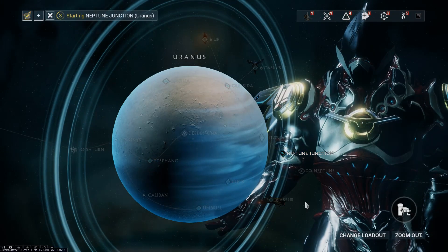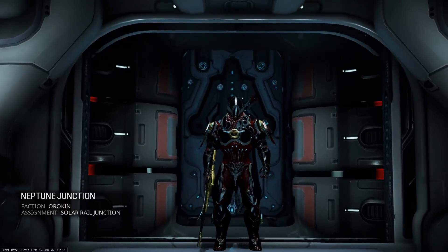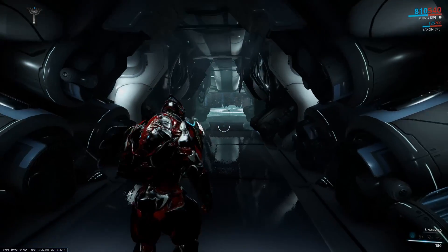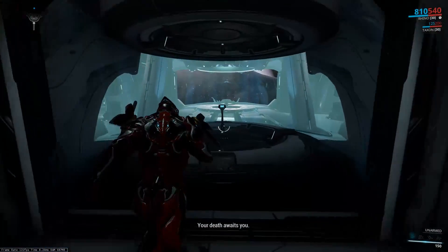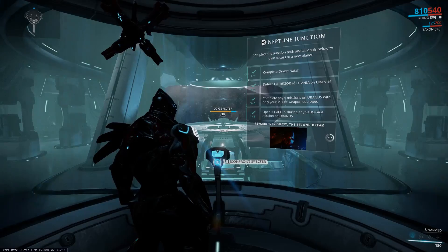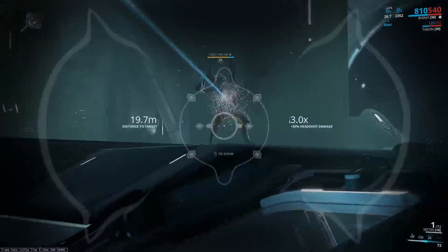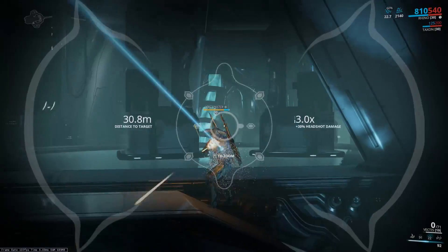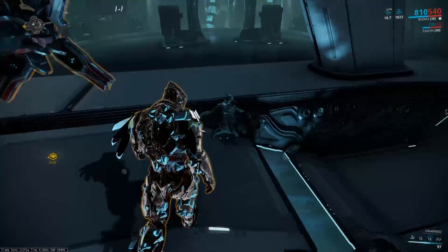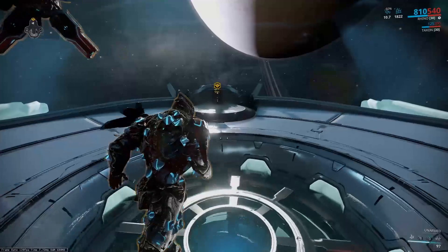We'll head straight into the junction. I don't think we're going to have too many problems. The hard junction from what I remember is near the very end — there's one where the enemy can pretty much one-shot a Rhino even with Iron Skin. We've got to fight a Loki Spectre, which shouldn't be too hard. Note that Loki does have invisibility, can disarm you, and has Switch Teleport. Loki is a very good frame, but one shot to the head and Loki goes down — Loki's a stealth frame, so taking on a Rhino head-first was not the best idea.